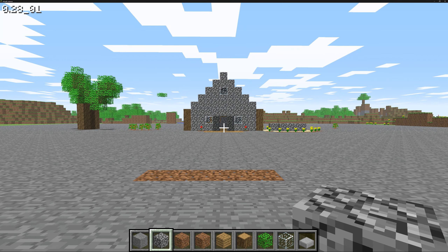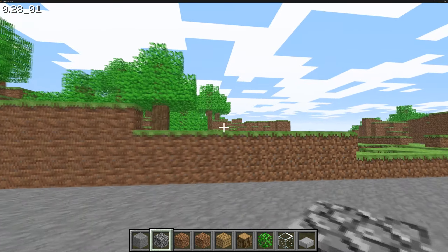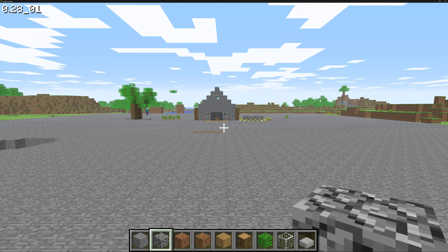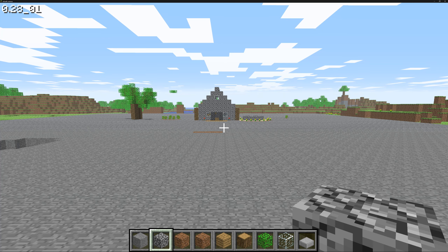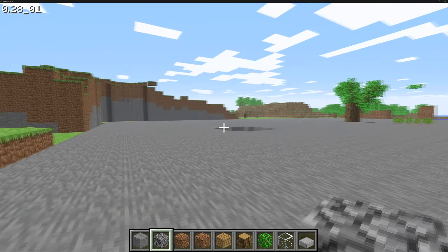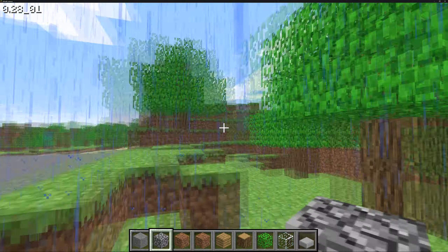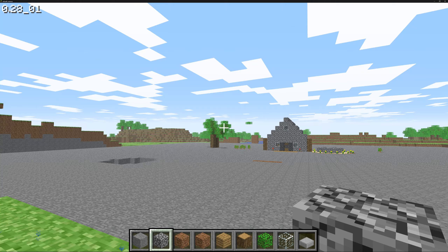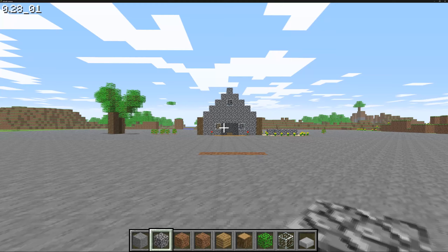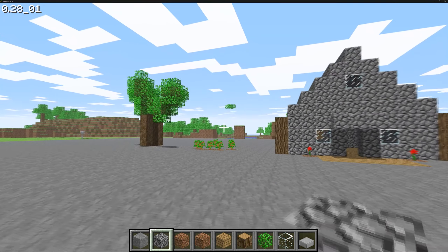In this version they fixed some bugs where you could kill players in creative mode. Also, we can toggle the rain - that's a neat feature. Let's grab a screenshot. Let me get rid of these leaves in the sky.